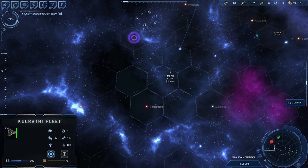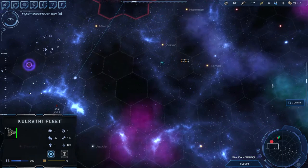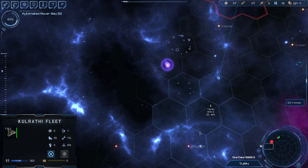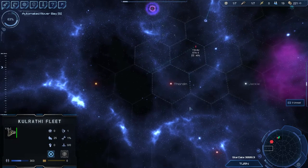This one is three spaces away from here. This one is two, three, and four from there. This is the better planet and it's also closer — one space closer to a wormhole, though that might be kind of useless. I'm not sure how worried I am about that wormhole.